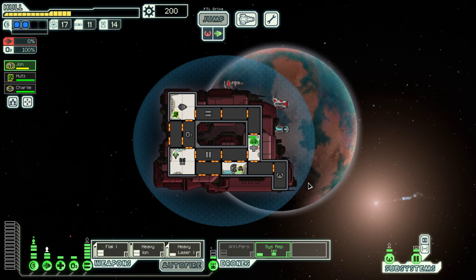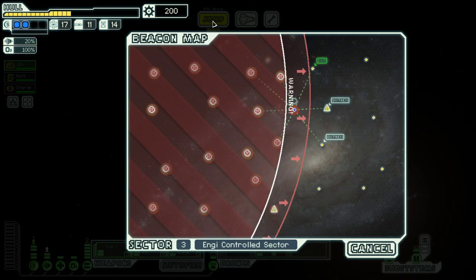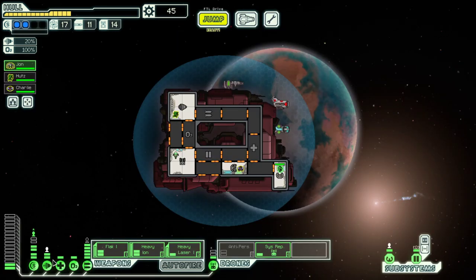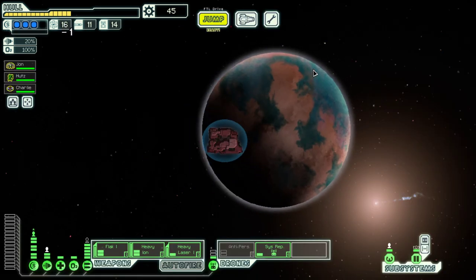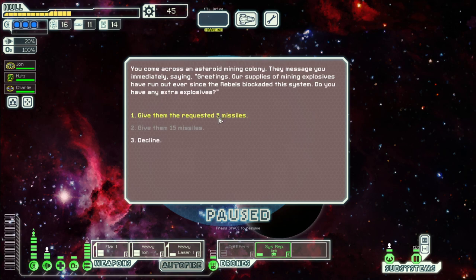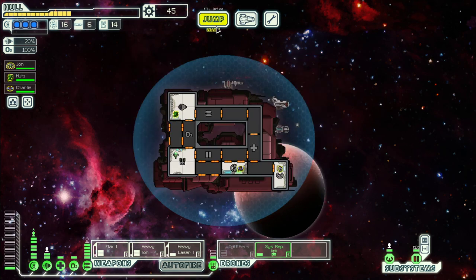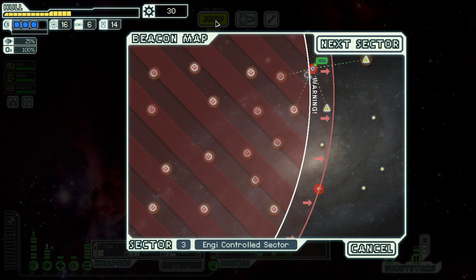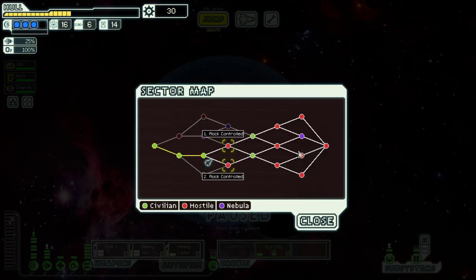Then we can heal up. Before we go to the exit, let's do that third shield upgrade. Let's give them the five missiles and we get a reactor upgrade for it, and with that we can also do one more bar. But that's all for this episode. Next time we will have rock control, so it's probably this sector because two exits. Till then, goodbye.